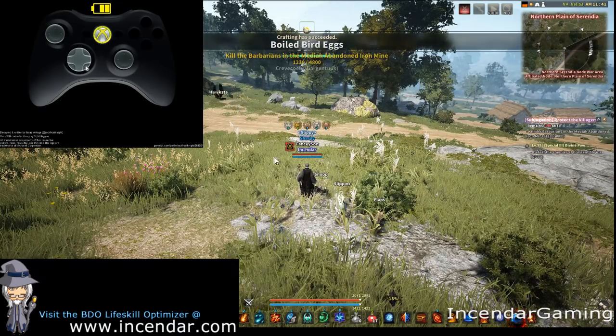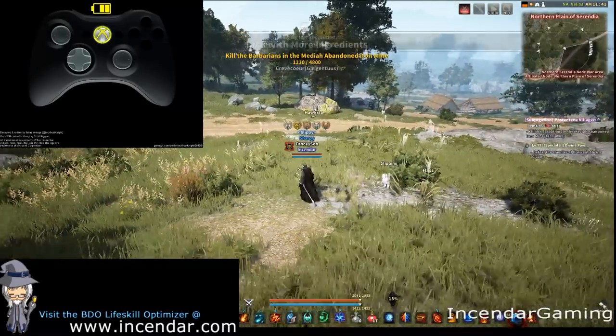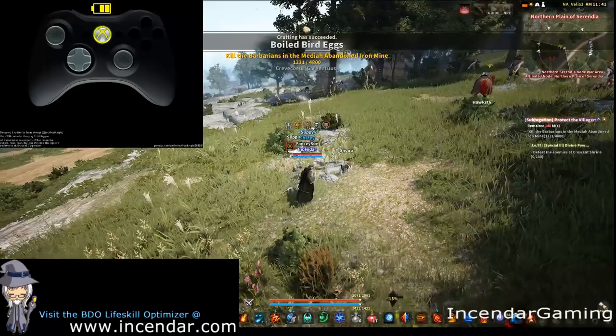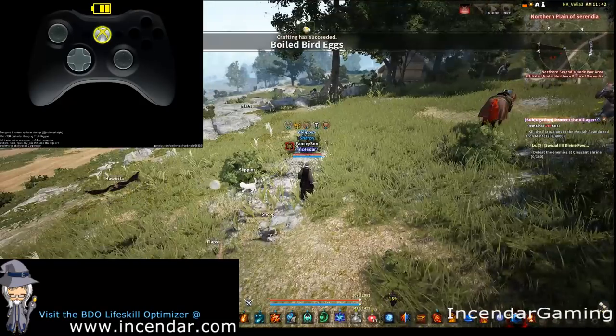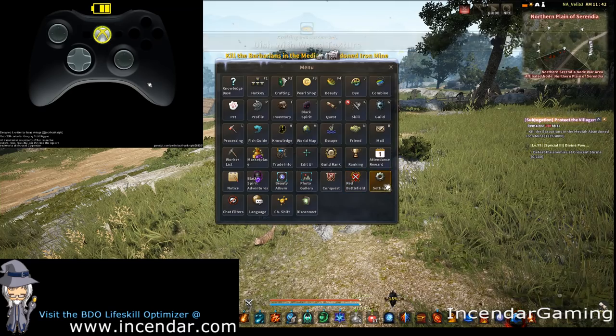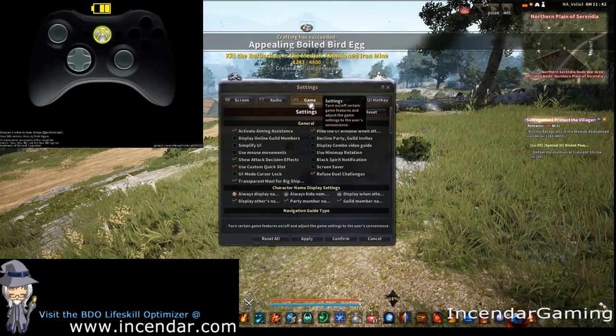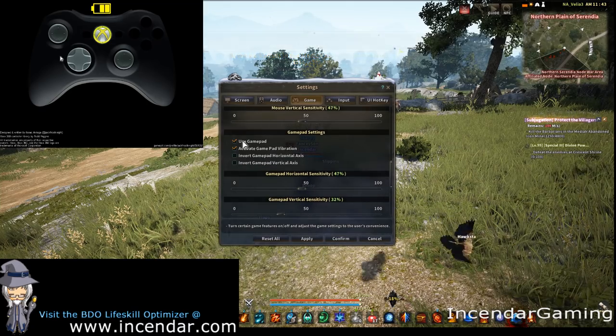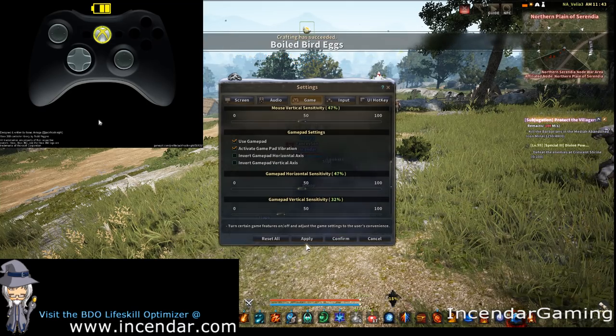I had a little problem with the controller overlay up here in the upper left working, but I think I got it working now so you can see what I'm doing. For controller setup on the 360, first you want to go over here into Settings, then Game, then Use Gamepad — and vibration or not depending on what you want.